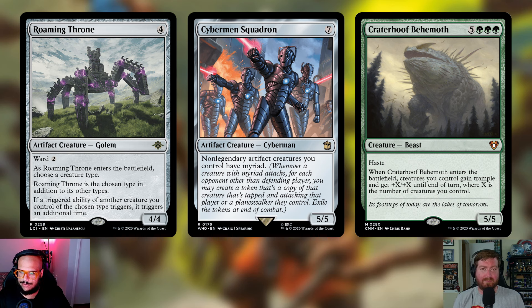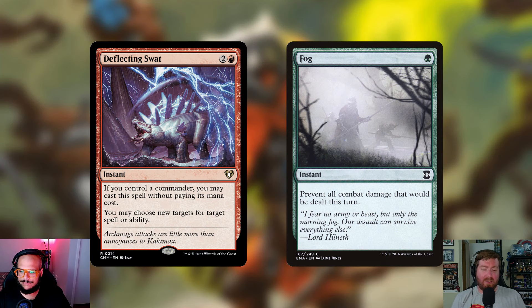Moving on to instants — I did throw in some here, two cards that protect us from dying. Once we turn on all of our artifacts and enchantments, they become more susceptible to exile removal. They're indestructible, but that doesn't stop exile — a Path to Exile or Swords to Plowshares could just take out these high-mana-value permanents for one mana. So Deflecting Swat is coming in: two and a red instant, but if you control your commander, you don't even need to pay the mana cost. You just redirect the target of a spell or ability. It's a great include, especially in decks where you're pretty much guaranteed to play your commander a lot.